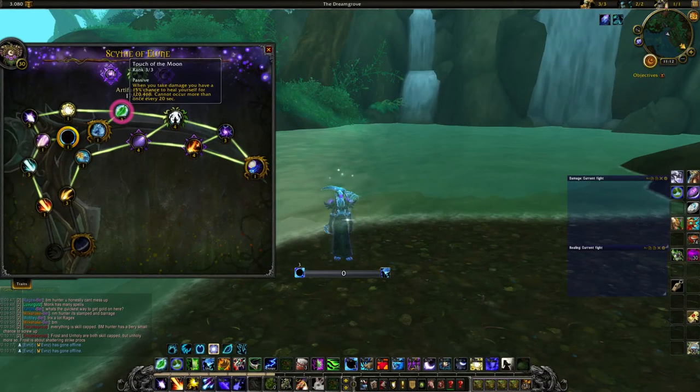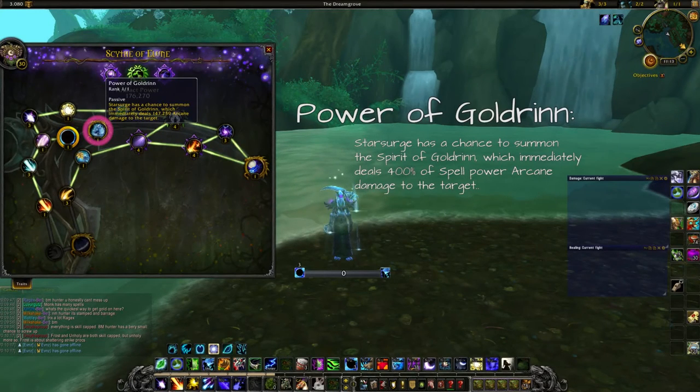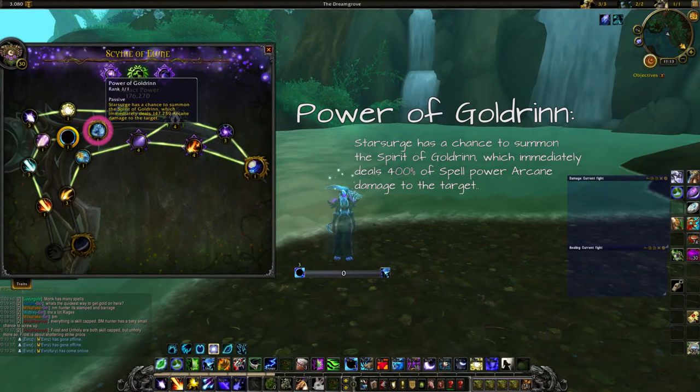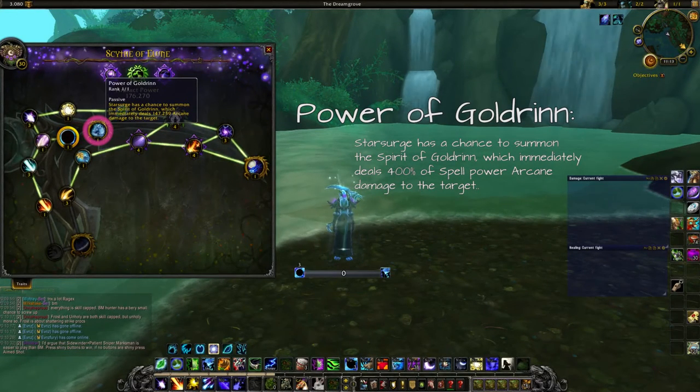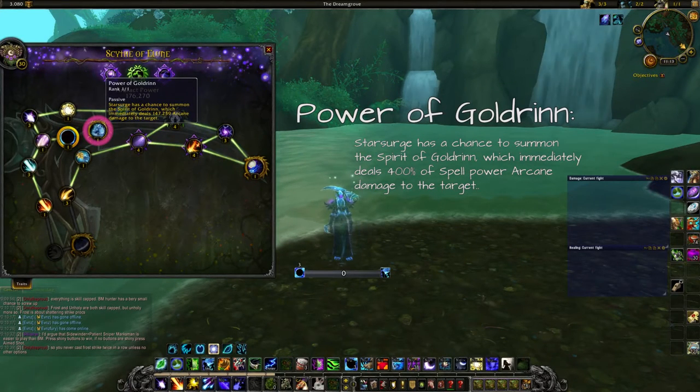After Touch of the Moon we take the first major trait, Power of Goldrin. Power of Goldrin is a single-target DPS boost — it has a chance to trigger the Spirit of Goldrin, which immediately deals around 150k damage to the target hit by your Starsurge. I think this talent gives a DPS boost of 4-7% depending on procs, so it's definitely worth skilling early.